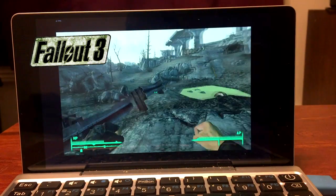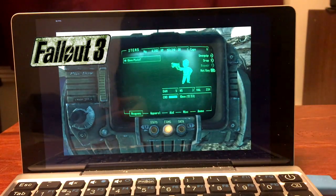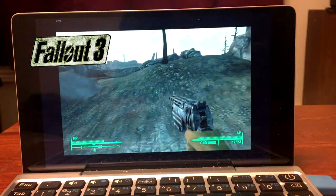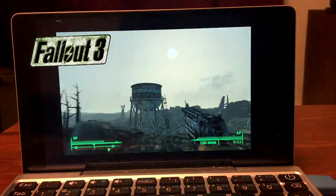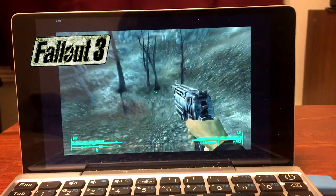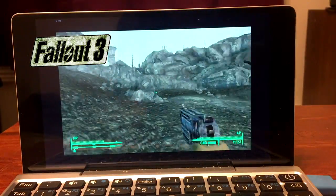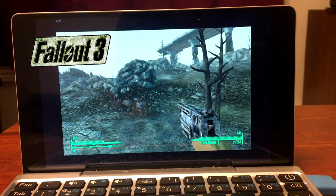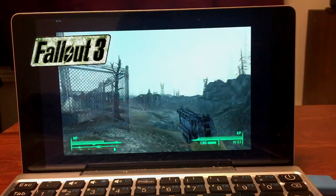Next up is Fallout 3: Game of the Year Edition. This is right after you get out of Vault 101, running around 35 to 50 FPS, just chugging right along. Every once in a while it'll drop under 30 in combat, but it never really drops under 25 or so. It's really smooth the entire time, so you won't have any problems playing Fallout 3 on this device.